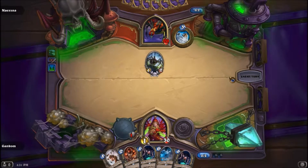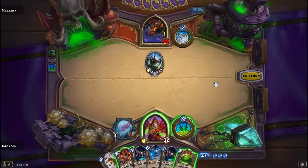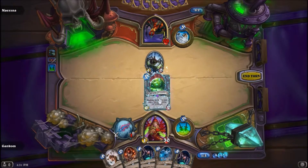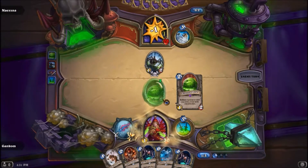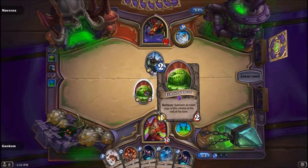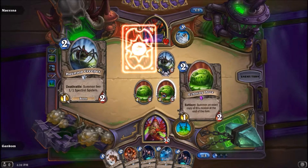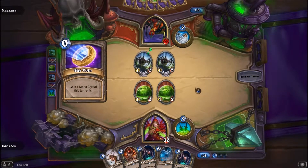Yeah, there's those haunted creepers — I'm not a fan of them. Let's get you down there. I kind of like that guy. Splits into two. If I had any idea what kind of cards I had, I'd wait until I buffed him and then split him, because he becomes an exact replica. So whatever buffs he has gets split as well.